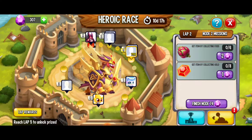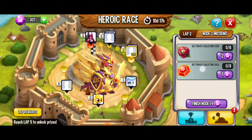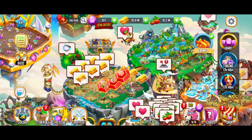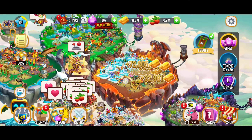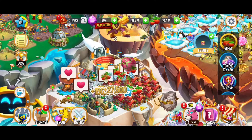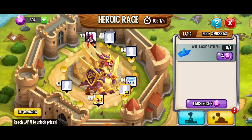We're going to go back and check out where we are in the heroic race. Now we've got to get items by collecting food — 6 dragon fruit — and we have to get 8 gems by collecting gold. I saved myself a little bit of gold just in case. There we go — 4 diamonds already. I'm just going to get that gold real quick, then collect some food. I think I have the 12-hour food in there. Let's collect a little bit more. Yes — now we've got to win a league battle.